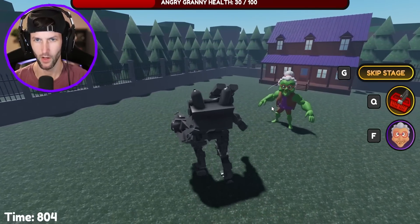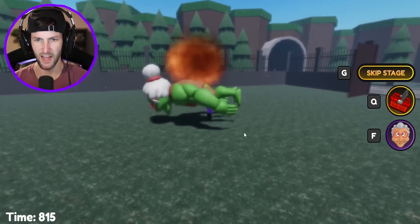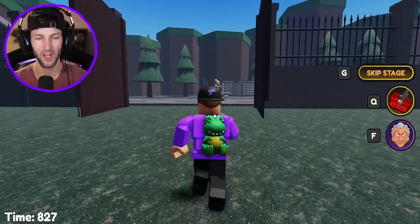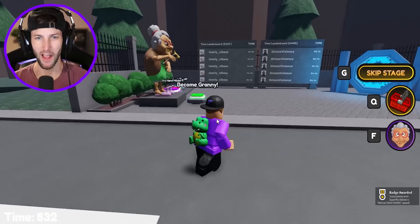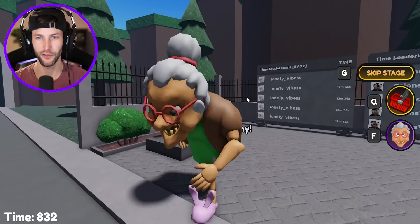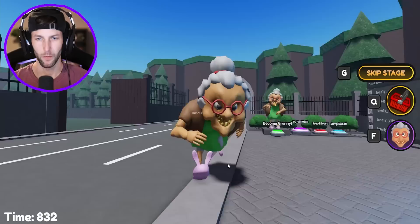Guys we only need to hit her like one more time. Okay maybe a couple more times. Granny Hulk! Take that — you stink, like pickle juice. Granny's house looks so friendly but it's not and I'm never returning. Why do you gotta be so evil? You guys, we did it! We escaped the evil granny. We could become her — 700 Robux to become sus granny. Should I do it? Oh yes, she's so beautiful. Yikes. Come back here, I'm your grandmother! You need to go back into the basement.